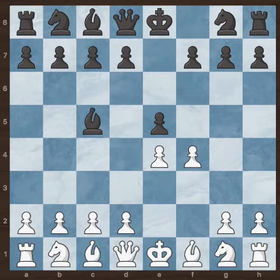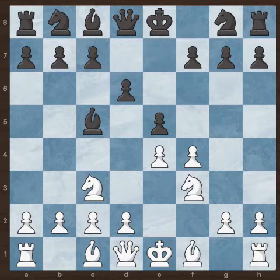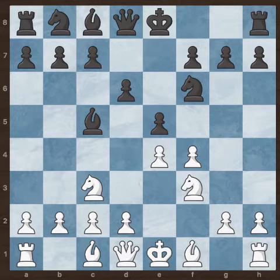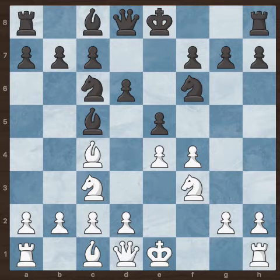Bc5 developing the bishop and Nf3 developing the knight. Now d6 and Nc3 developing the other knight. Nf6 for black developing the first knight. And now Bc4 developing the bishop. Now Nc6 for black developing the second knight.